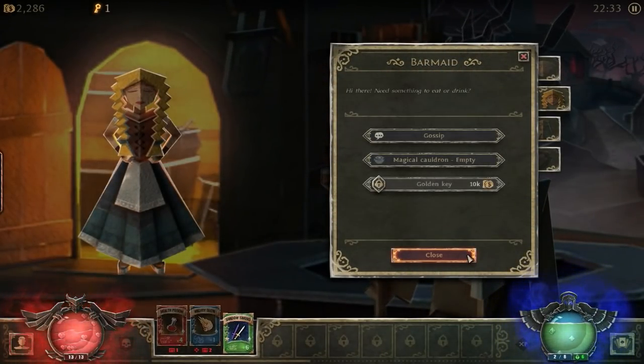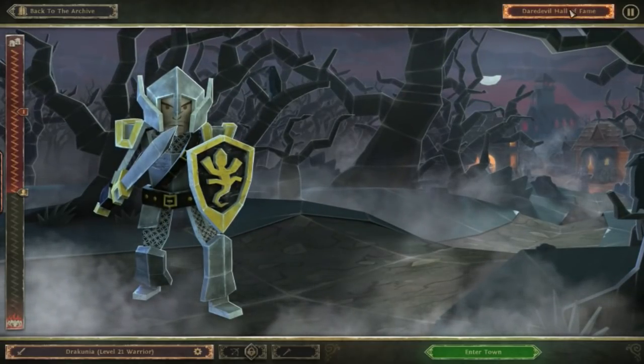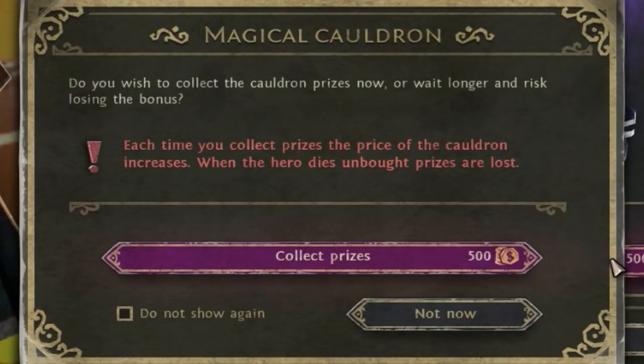Bronze cauldron prizes are money, silver can be a variety of things, and gold is a rare or legendary card. If you die, you lose anything that was in the cauldron. Speaking of death, there is also something called Daredevil mode, which is basically hardcore — all Daredevil characters go into a ladder that shows who's gone the deepest. Also, the cost of the cauldron increases every time you claim your prizes.